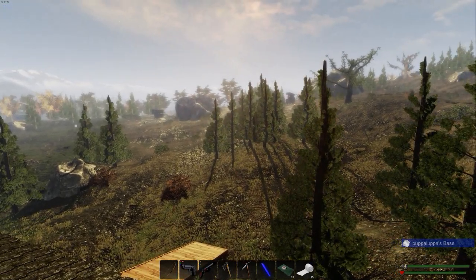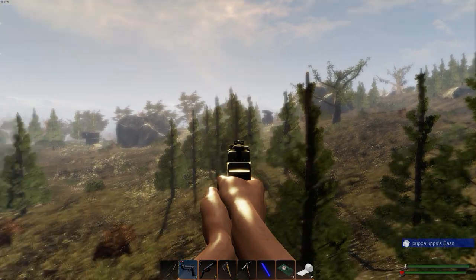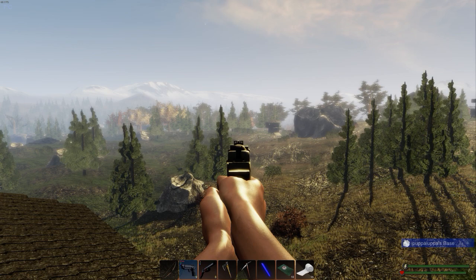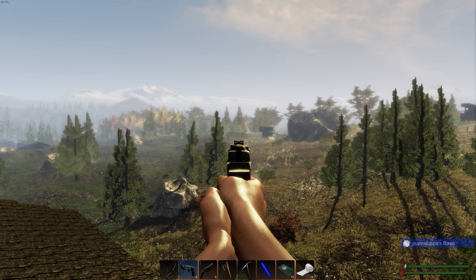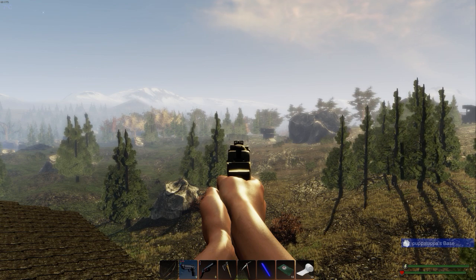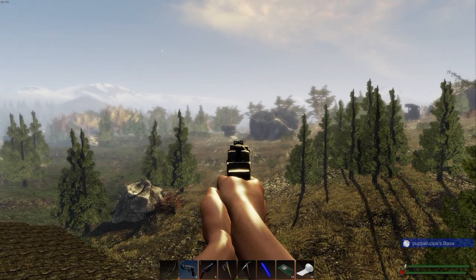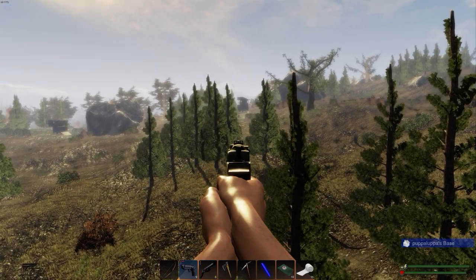There's a couple of hunters over there. I can't see any animals near them right now. That's the hunter we need to take out next. I wanted to just see if there were any animals around - maybe they might start battling - but nothing so far.